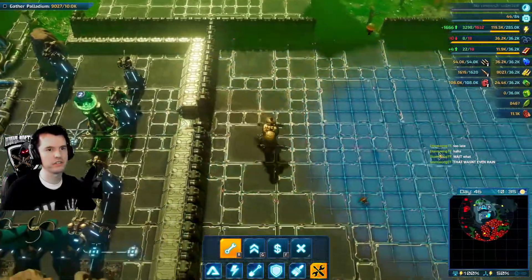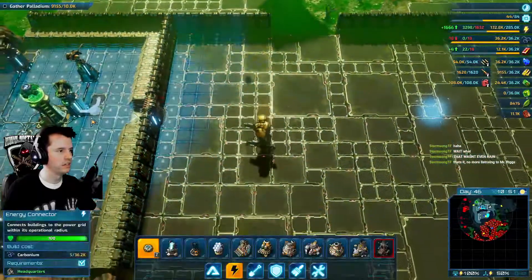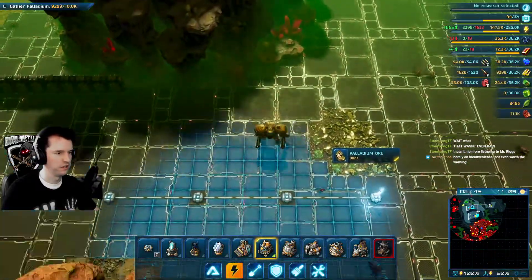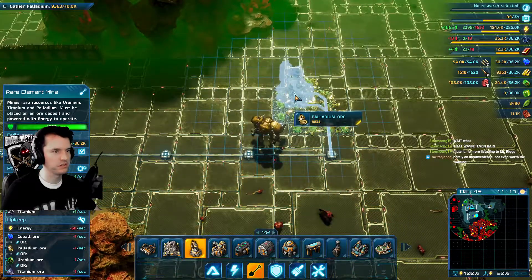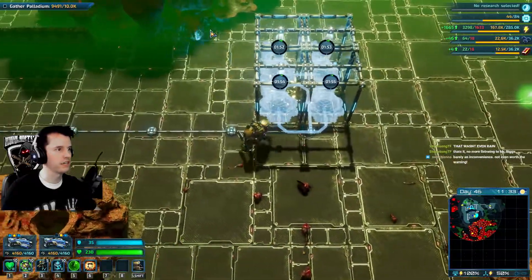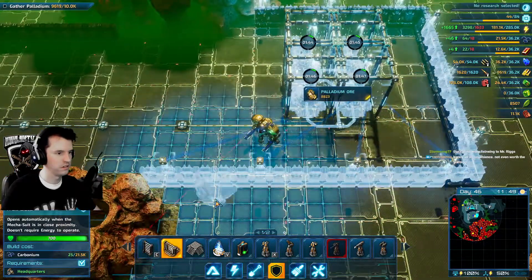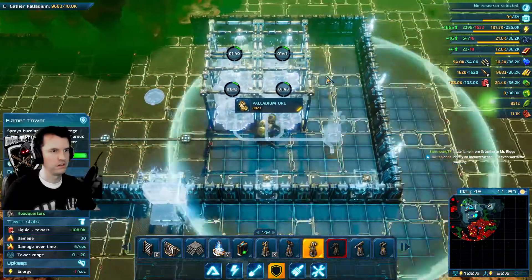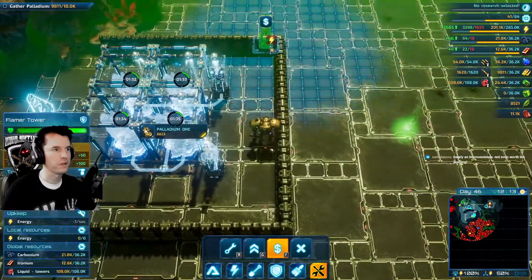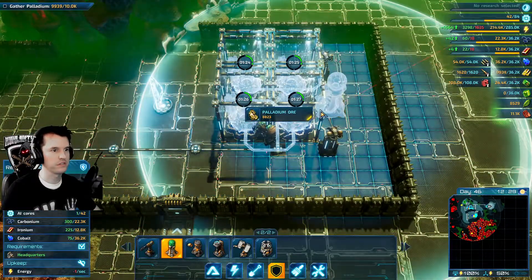Oh look at my power income now - whoa, so good! Throwing a power line here. Where's the drills - there it is. Let's see, I can just do a kind of a mini base here - that'll be fine. Let's see - flame turret. There was a misclick there, unbuild that. Where is my repair guy? I don't know if that's in range of anything, so I'll put it over here.